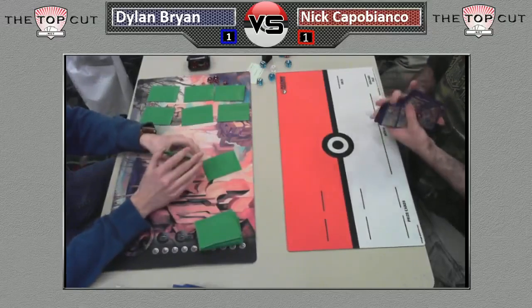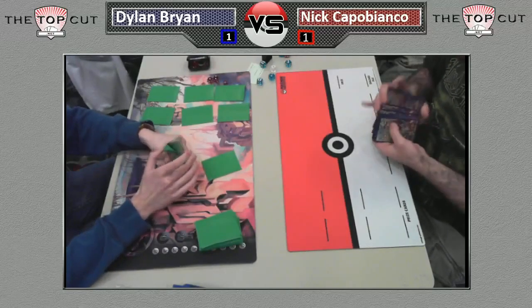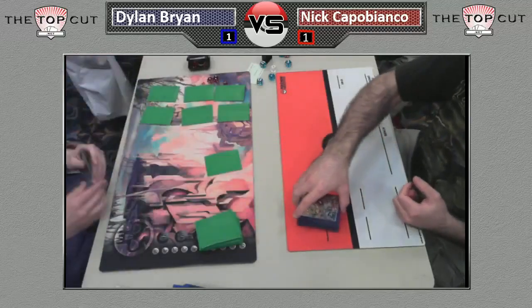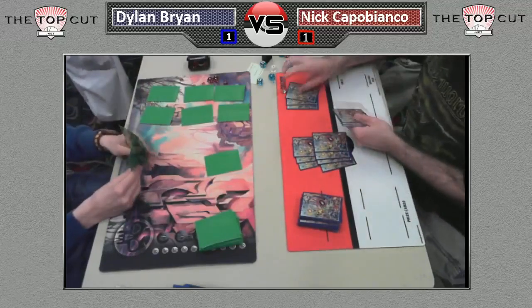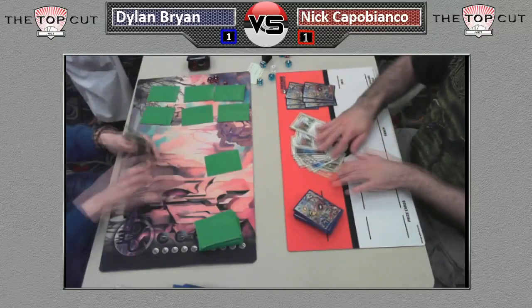We are seeing Dylan set up. Nick mulliganed, so he's going to shuffle in and grab a new hand of seven. Dylan will start off with an extra card, and he gets — I'm sure he's still kind of shaking his head when he sees a handful of water energy, a crushing hammer, and a super scoop up. Look at Nick trying to sneak in that extra card — I like that, keep his opponent honest.